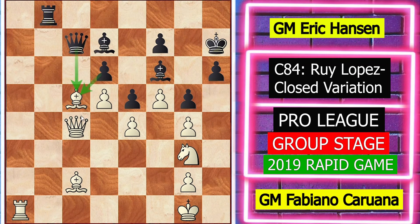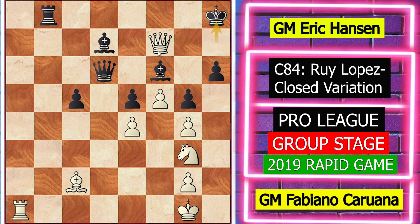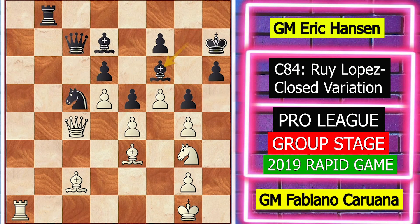Now if black plays dxc5 instead, d6 attacks the queen and the f7 pawn. After queen takes f7 check, king h8, and knight h5, the bishop is attacked twice and white also threatens checkmate on g7 — completely winning for white. So bishop takes c5 is the best move, which Caruana missed. Instead he played knight h5.